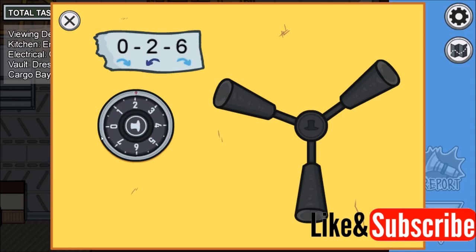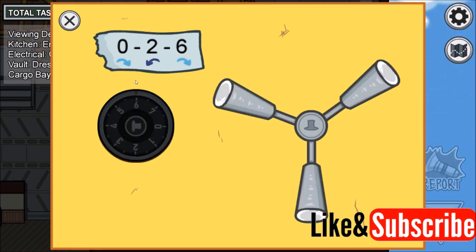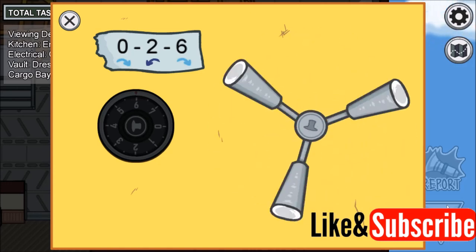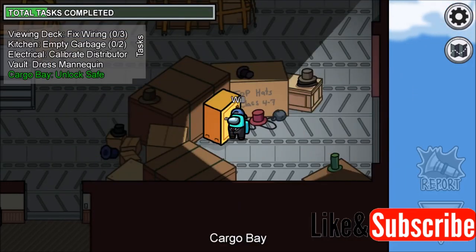Move it to the left until you get to two. Now my new number is six, so move it to the right until I get to six, then let go once you reach that third number. The combination lock goes dark, then just go over to the door handle and spin it to the right and the task will be complete.